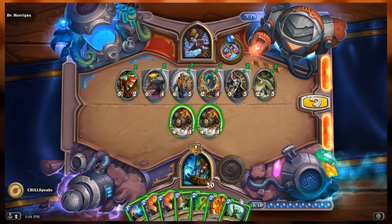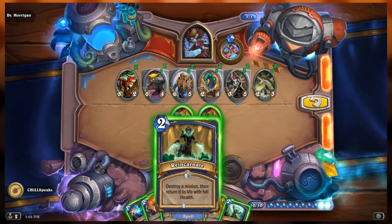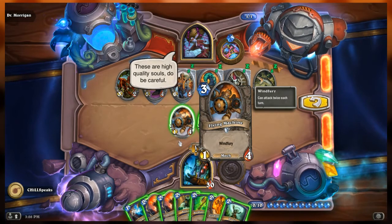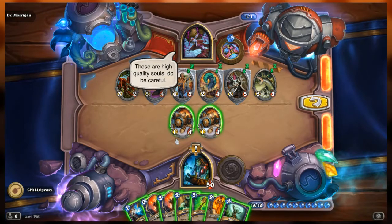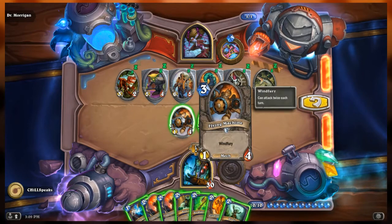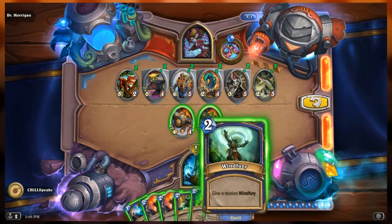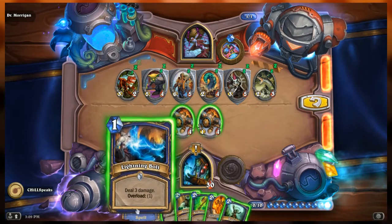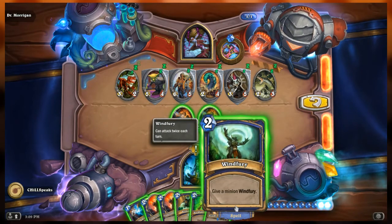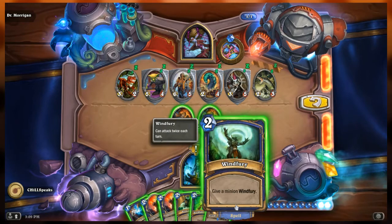One thing I know we can abuse is the combination — actually, I was going to say we could have the Flying Machine use its two attacks, and provided it survives, hit it with Reincarnate and attack again. But I don't think we can, because it doesn't have charge — it's going to count as not being controlled at the beginning of the turn. What do we give Windfury then? Two cases of Windfury might be redundant.